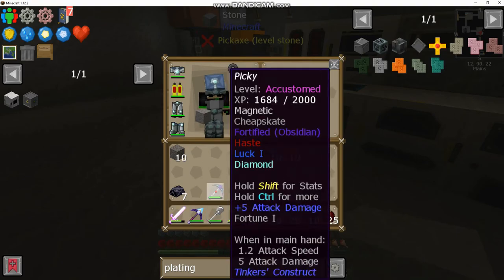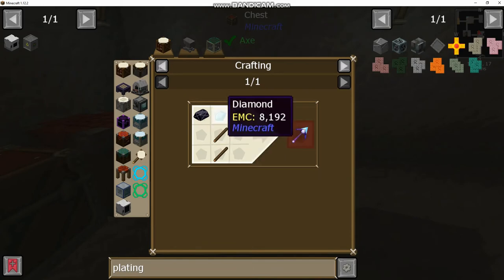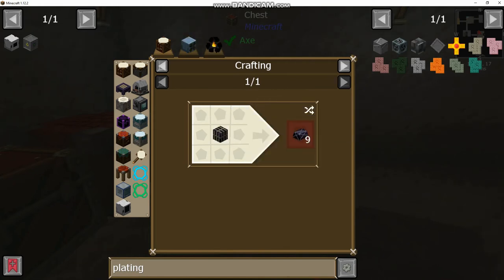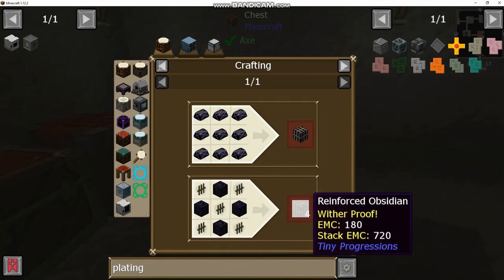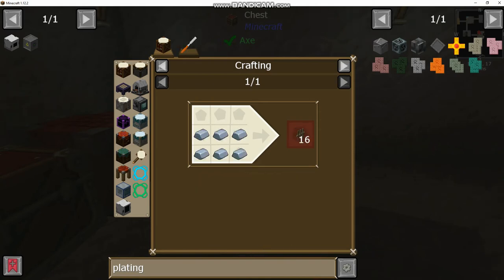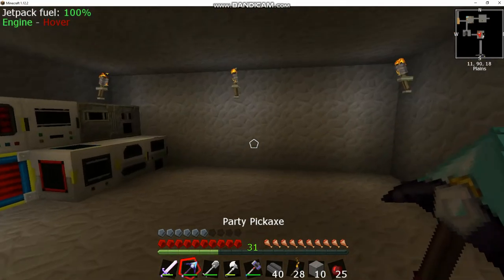I like our Tinker's pickaxe — it upgrades and we can add stuff to it — but honestly the party pickaxe is a better option and it's really cheap to make. All you need is one diamond, two sticks, and some reinforced obsidian ingots. That may sound scary but it's actually insanely easy. All you need is a block of reinforced obsidian, which is made with five iron bars and four pieces of obsidian. You get four blocks, so with five iron bars and four obsidian you can make nine ingots and build yourself a party pick.